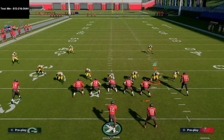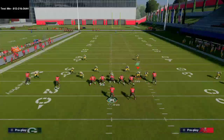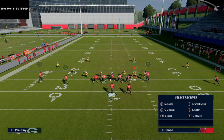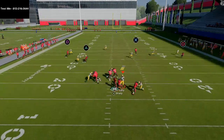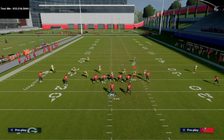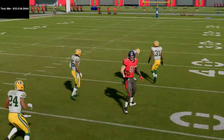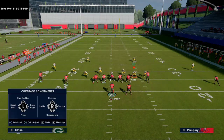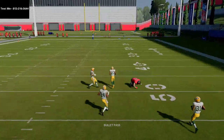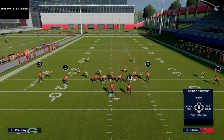Most of the time opponents will run some type of Cover 3 with hard flats. Hard flats aren't going to do anything against this in route — you can hit it consistently. A lot of times they'll take the inside linebacker and put him on Mabel coverage on the left side. If they do that, the in route comes open even cleaner. People will also try to user up the seam to the tight end, because from a Cover 3 perspective you can hit that seam read really quickly. When they bring yellow zones underneath to stop the in routes, the in route gets to the right faster and pulls that middle defender away.